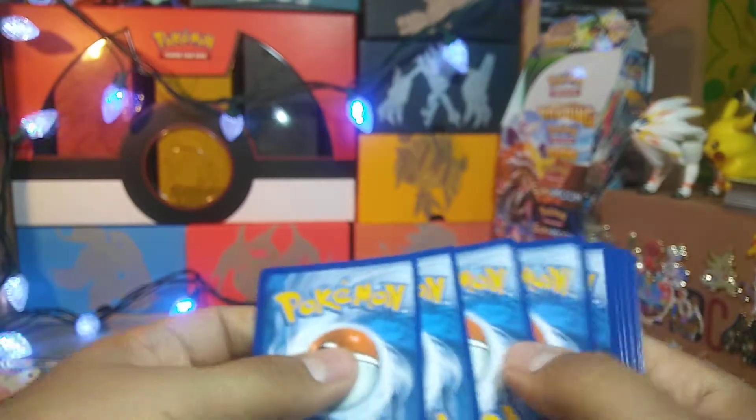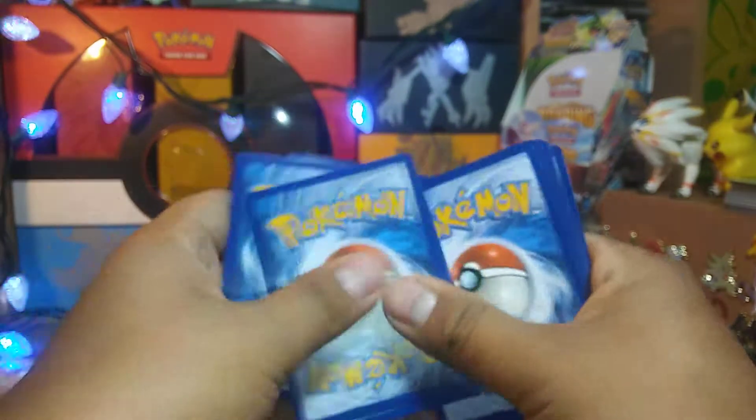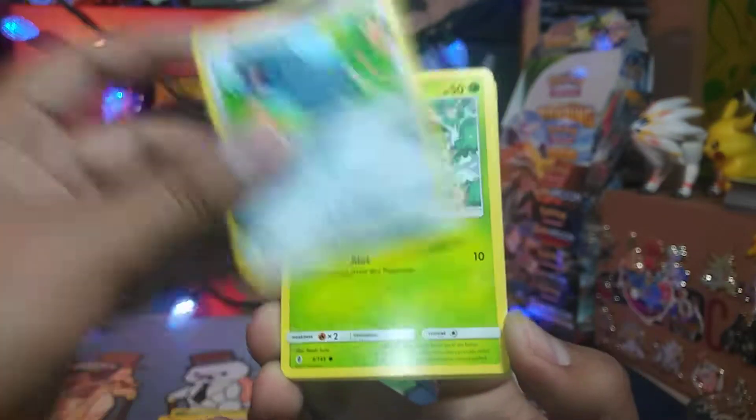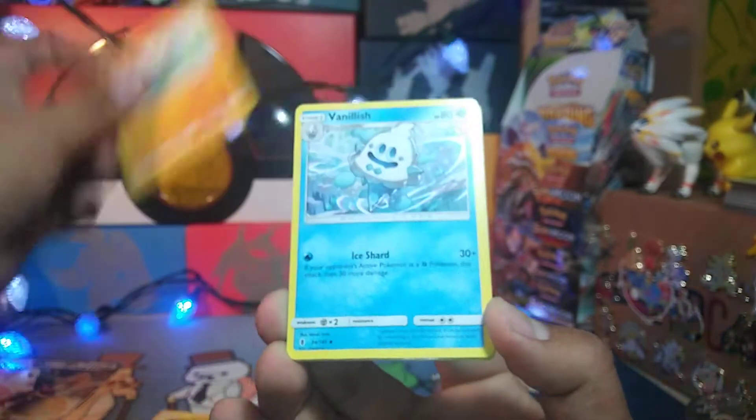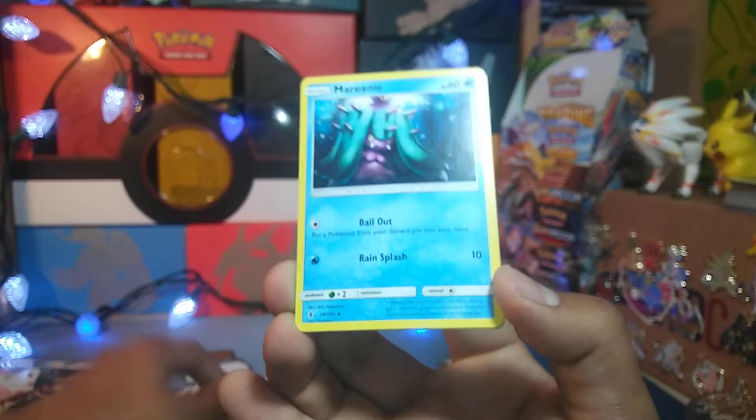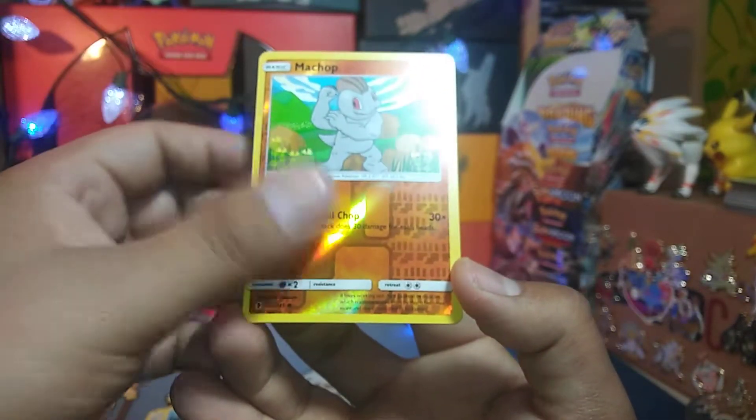It'd be a bummer if we really got two of these and there wasn't anything in either of them. Okay so we got Beldum, Petalil, a Fletchling, Geodude, Barboach, Vanillish, Whimsicott, Marnie, Machop Reverse, and a Comfey Hollow. Boy.